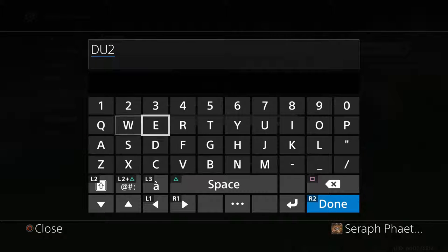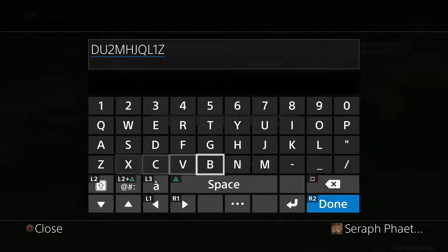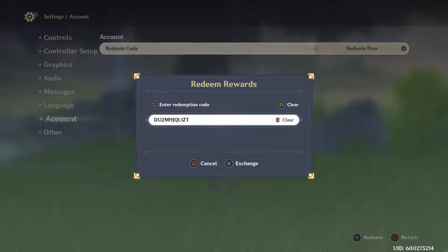The second code is D-U-2, M-H-J, Q-L-1, Z-T.